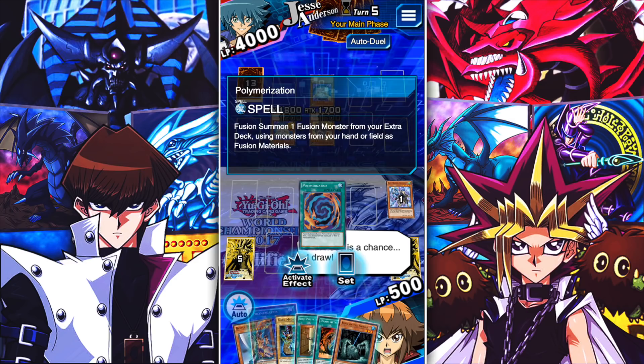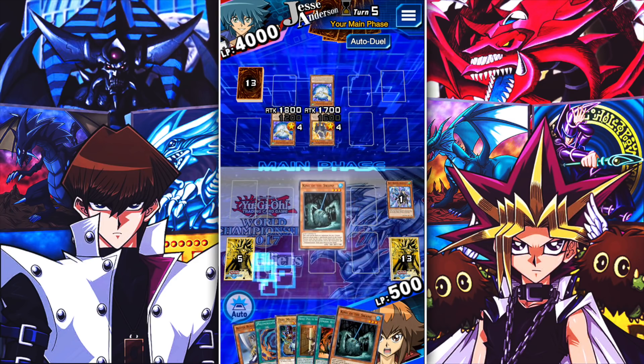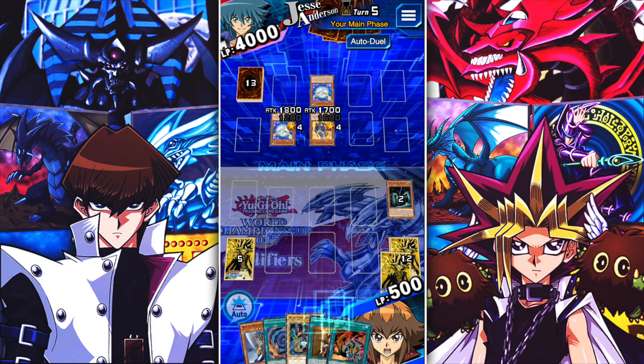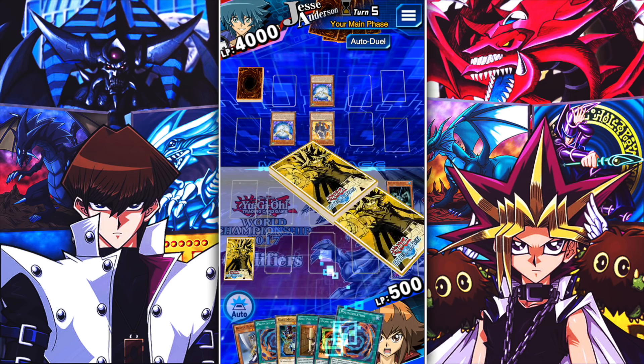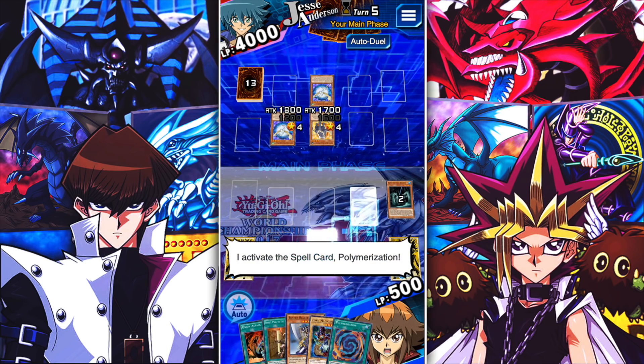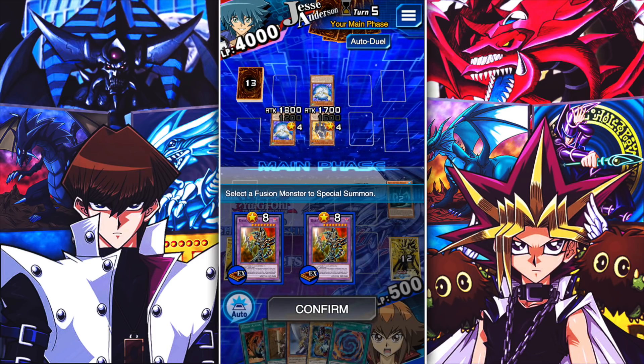500 life points or lower is a sweet spot because you get the low life point bonus, you get the comeback victory bonus assuming they have more life points than you — you get a lot of different bonuses from being this low. I'm gonna ditch this to get the prismatic one to get that extra bonus — don't want the normal one. If you want to upgrade your Polymerization to being prismatic, you can do so at the Card Trader; it does require a lot of gems.